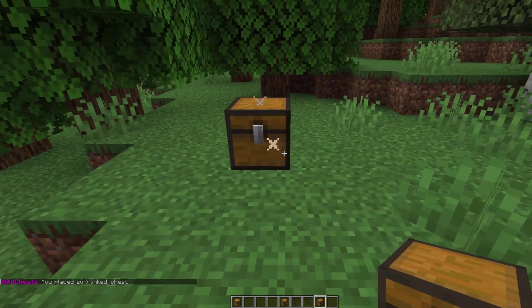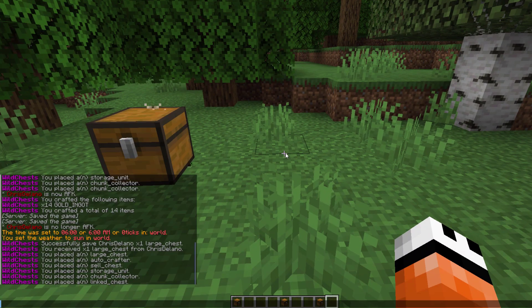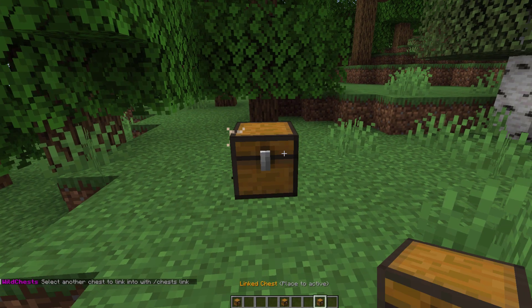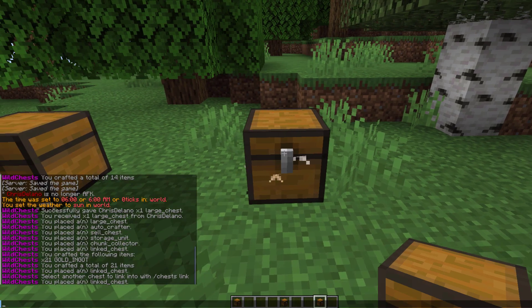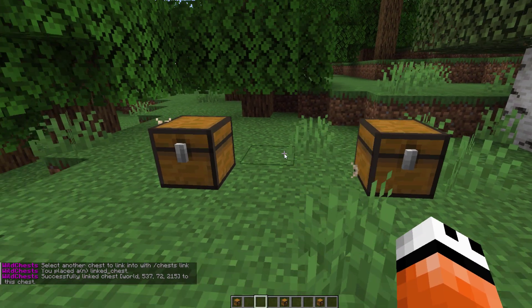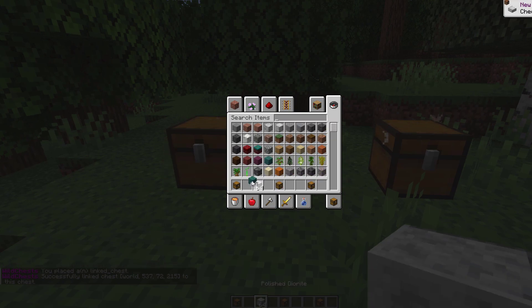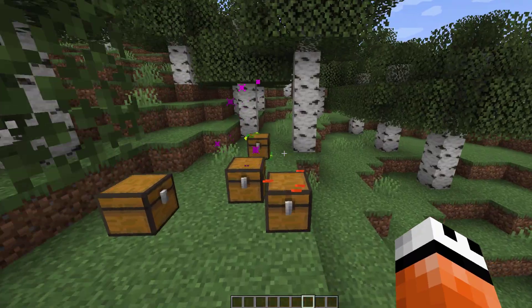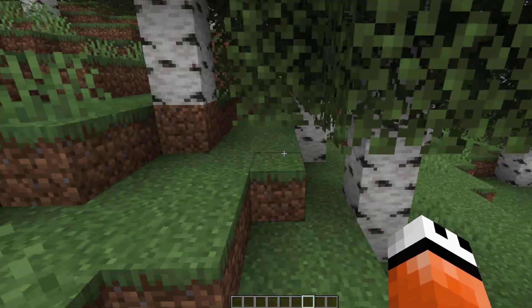Finally, we have the link chest. This allows you to link two chests together. While looking at the chest you want, do /chests link, then go to another chest and repeat the same command. These two should now be linked, so if you put some items in the left one they should appear in the right one.